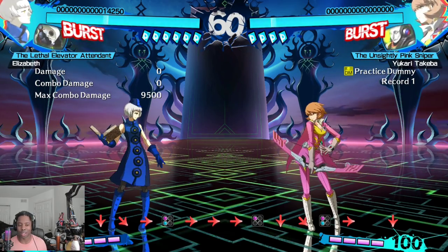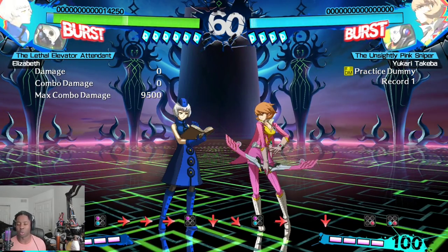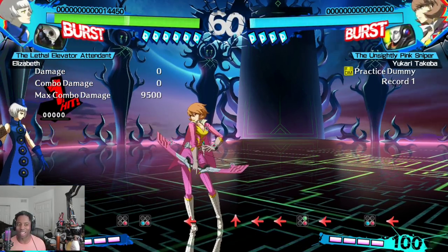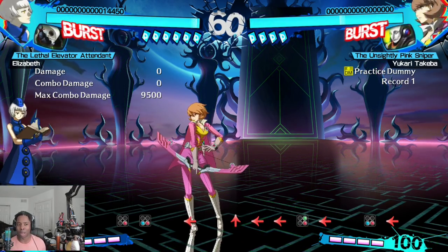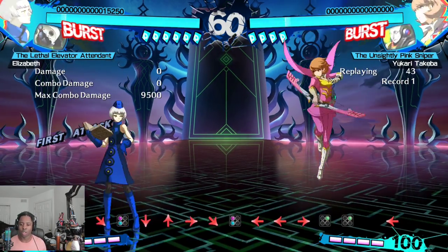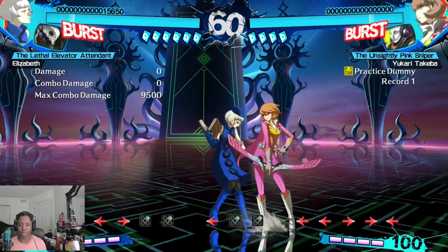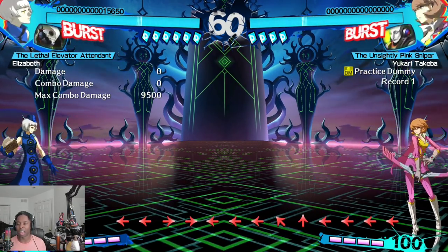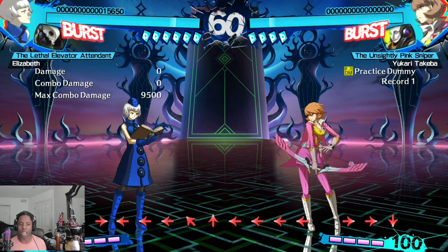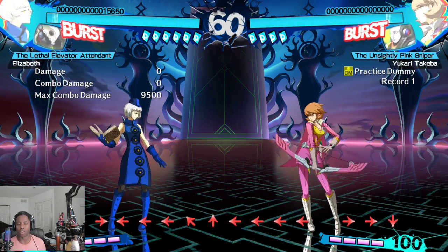A couple of issues with Elizabeth: she has the worst type of DP in the game — a grab DP — which means the opponent can tech it and it loses to things that beat grabs. Her defense is not good. She's not very good at mashing out on offense either and is very reliant on her persona — if you break her persona she's in real trouble. She's also just not very fast, and she has low HP. However if you want a unique way to play using lots of persona cards and exploding momentum, I'd definitely recommend Elizabeth.